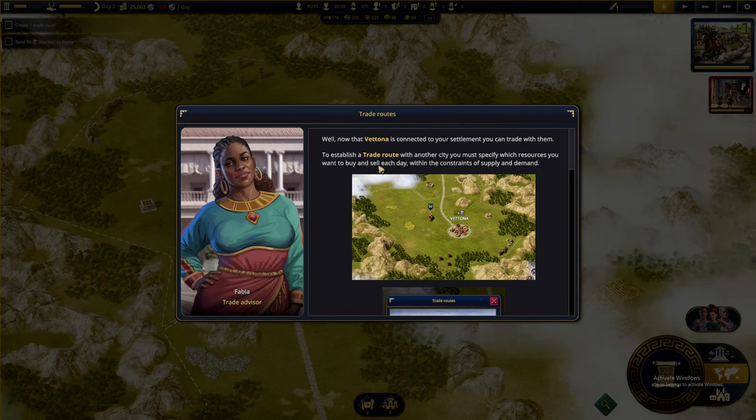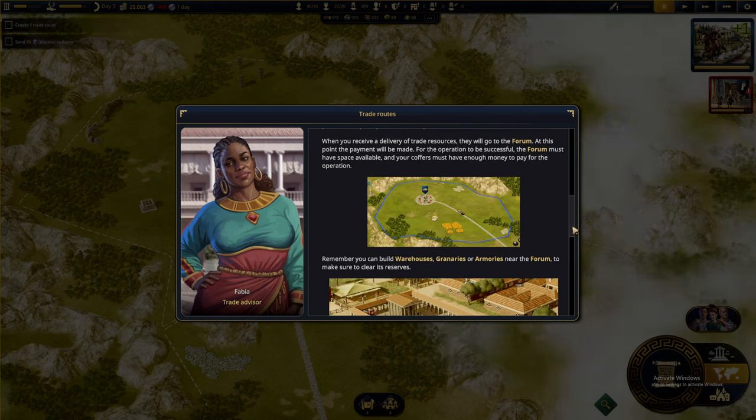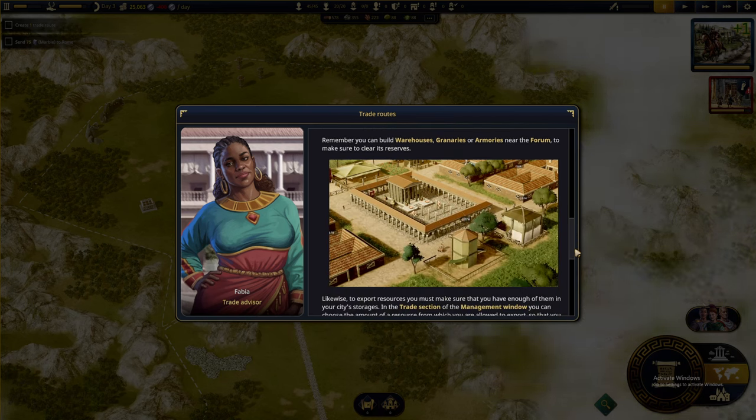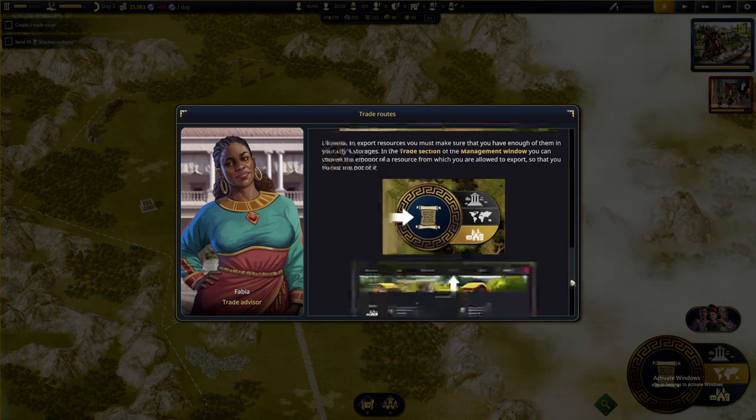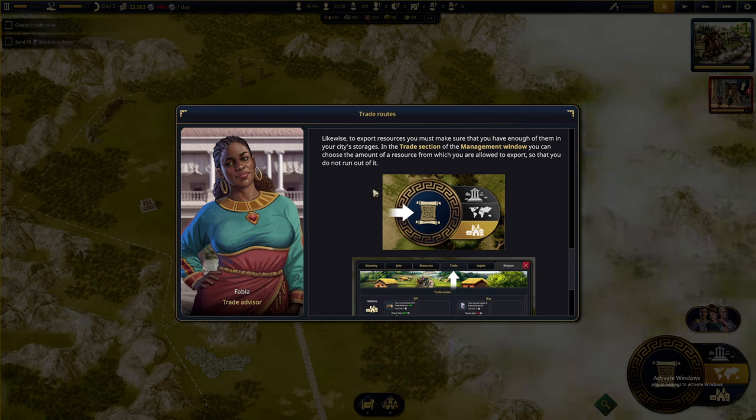Now that Vetona is connected to our settlement, we can trade with them. To establish a trade route, specify which resources you want to buy and sell each day within the constraints of supply and demand. The cart on the region map is a visual representation of the trade route. Trading operations always take place at the beginning of a new day. When you receive a delivery, resources go to the Forum and payment is made. The forum must have space and your coffers must have enough money. You can build warehouses and granaries near the Forum to increase reserves.